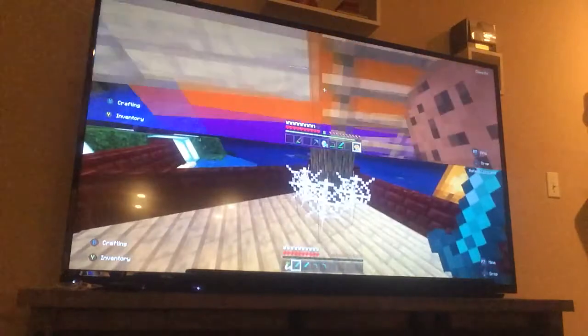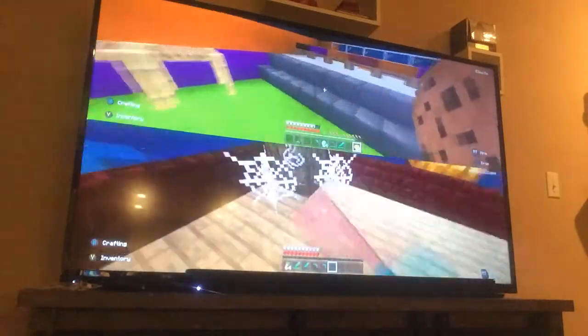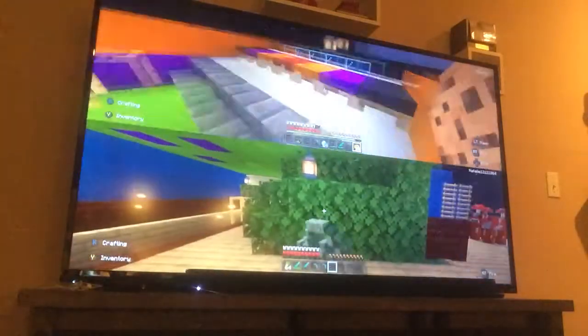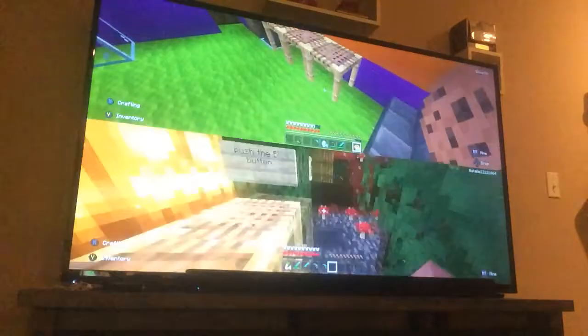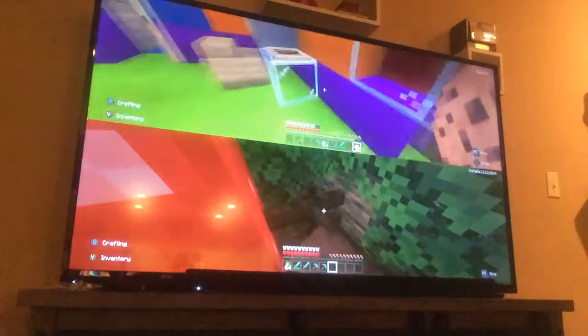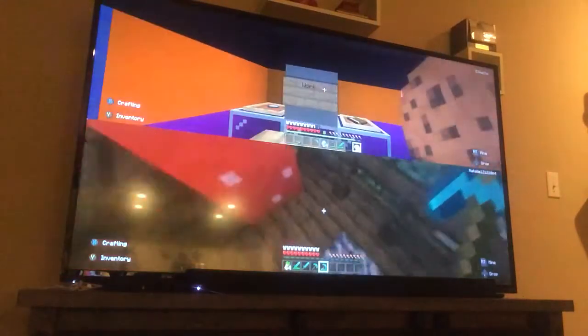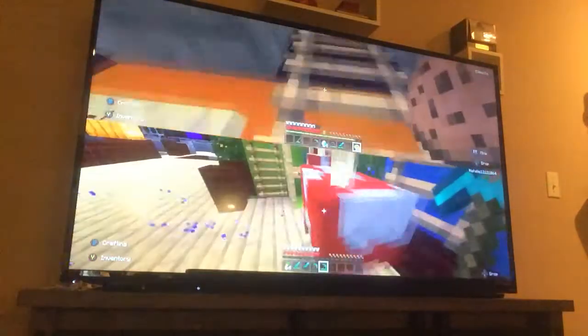I'm gonna go up here real quick. I'm gonna show you in here first so I can tell you why. So you see the water right there? I'm gonna tell you why that's there. But first, I'm gonna give you a tour of this. So this is our house — our beds, our tables, some anvils and a barrel. This is our little work area.